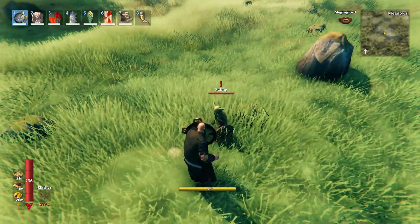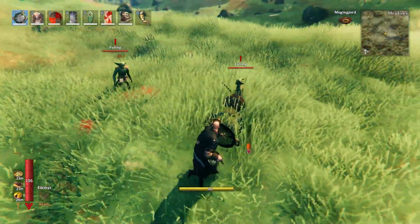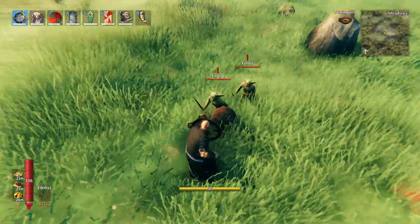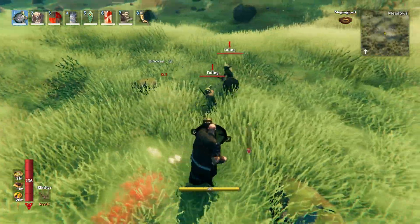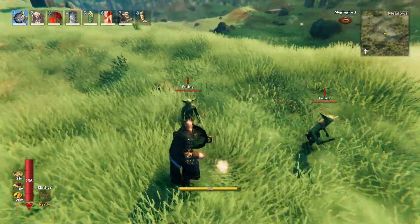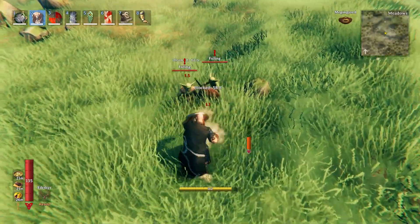Now as long as I'm not staggered and I can block enough damage, then I can actually stagger them if I time my block just right with the regular shield or the buckler shield. Like that. See that? Now let me switch over to a shield where more damage is going to get through, so you can see my stagger bar fill up.